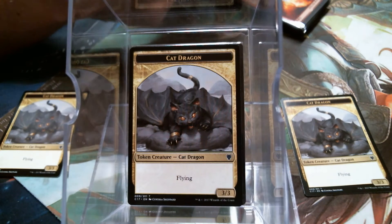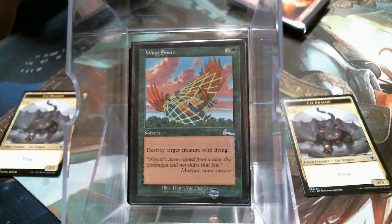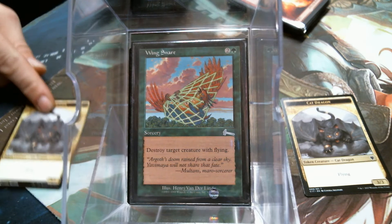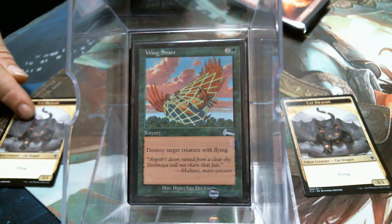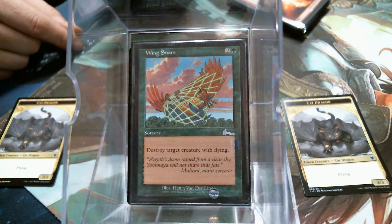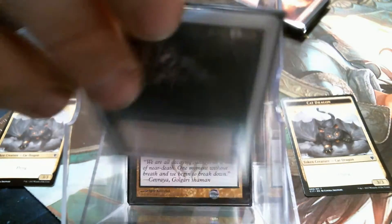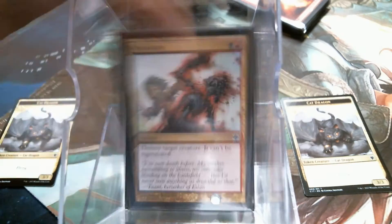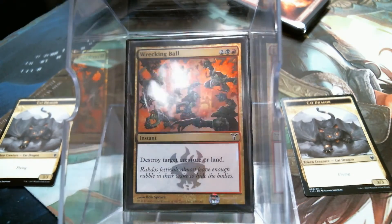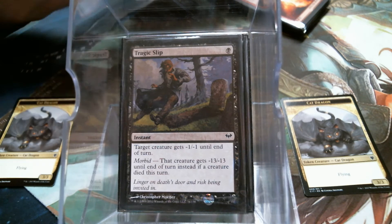I tried to go mainly with targeted removal. Wing Snare is going to shoot a flyer, which is exactly what you need to shoot, because you're the general and you want to deal combat damage. In a perfect world you'd be winning with your little cat-dragon tokens because it's cute and fluffy, but you're probably going to end up winning with commander damage since you only get it when it hits. We've got Putrefy, Terror, Doomblade, Terminate, Cruel Edict, Murder, Wrecking Ball, Tragic Sleep — all of those I call the rare murders that hit a creature or a walker. Run them if you got them.